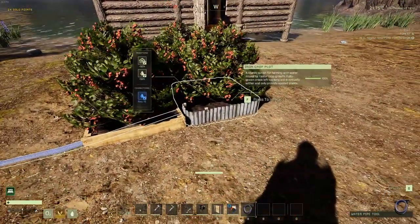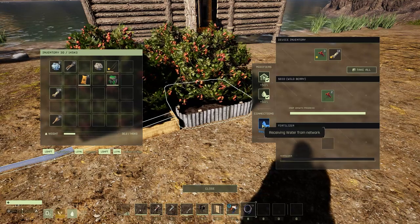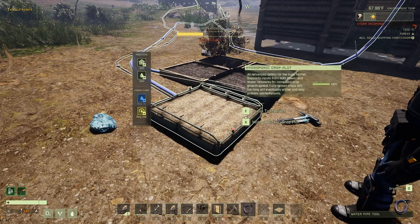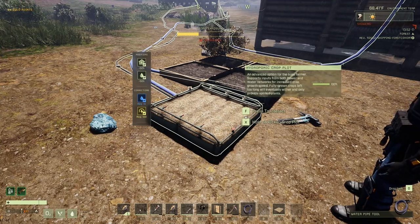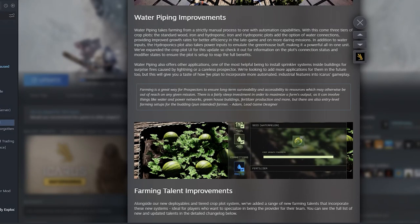There are now three different tiers of crop plots available: your default wooden one, your metal one, and your advanced one. The metal one will work just like the advanced one, however you can't attach its own light to it, so you can't grow inside without losing that light buff.